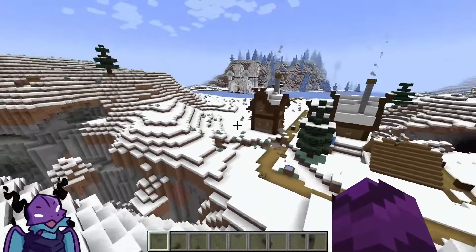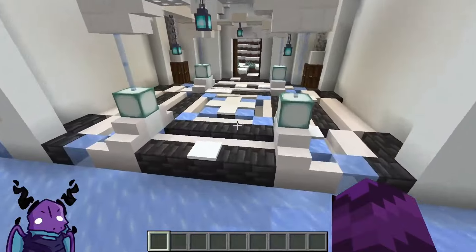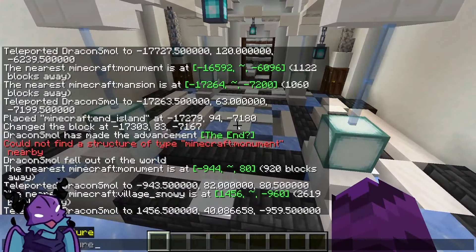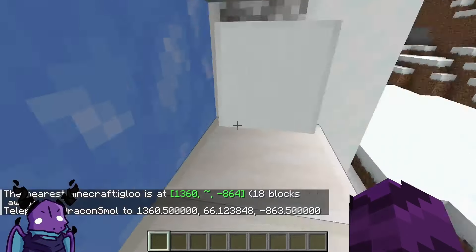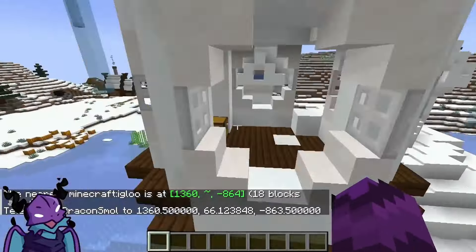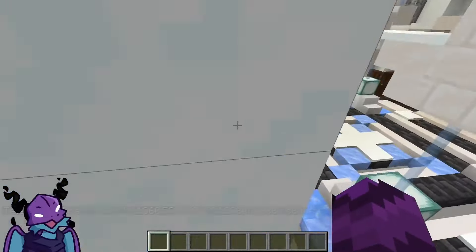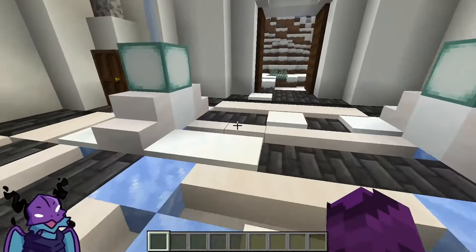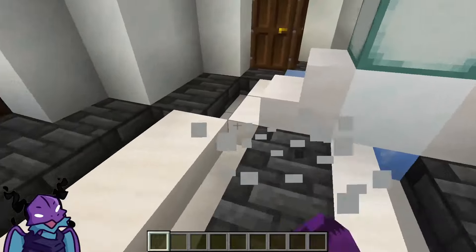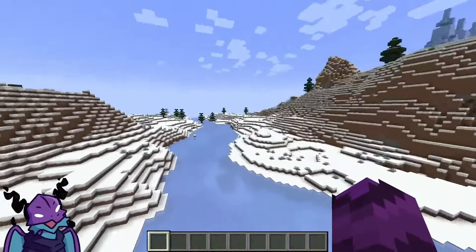What the heck are you? That's an igloo! Wait, is this an igloo? Flash locate structure igloo — yep, it located me to this igloo right here. But it's cut off by world gen somehow, which kind of sucks. There's probably something covered underneath the snow. This isn't really an igloo — this is cool. But if you find one that's not cut off like this, it'll probably look a lot better.